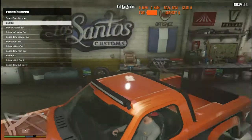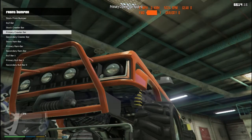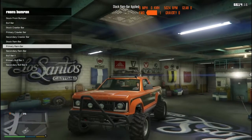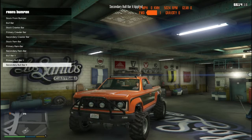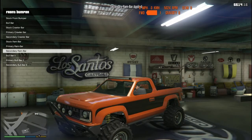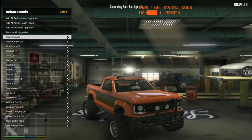This is something like what the Sand King comes with, so you can compare. This is all of the options you can get - that's pretty sweet. I think I'm going to go with the secondary bull bar. Kind of like that one, so we're going to go with that.